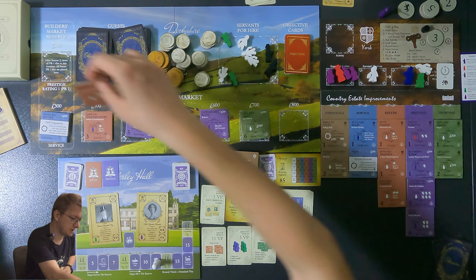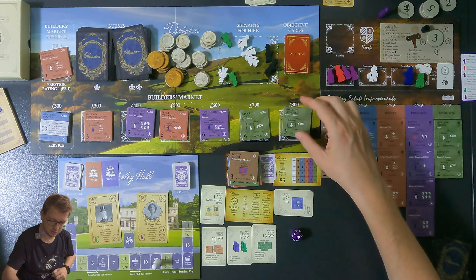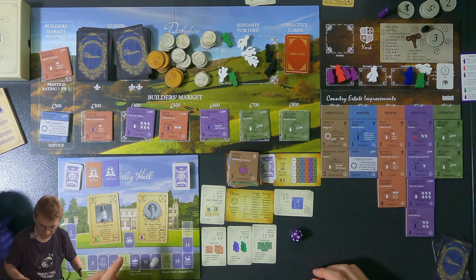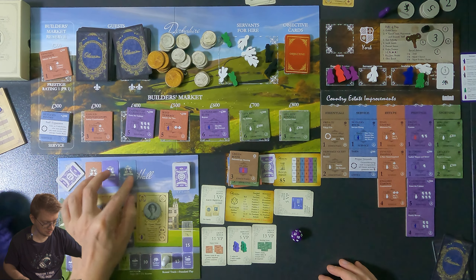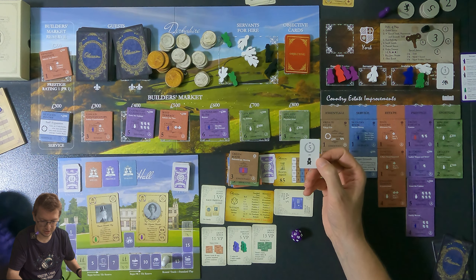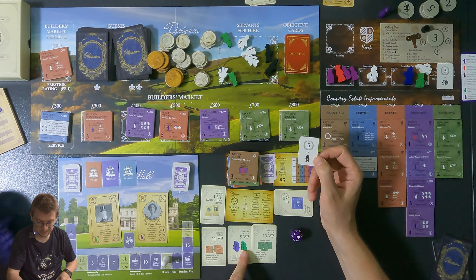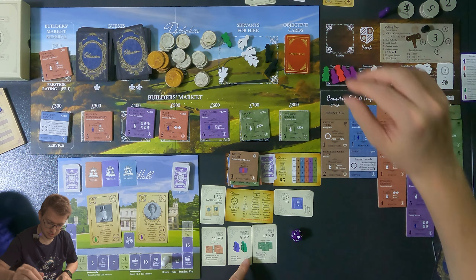That round is done. We move into the last courtship — service! I have three and the AI has two, so I win a victory point card worth five points. I can throw it away and get a valet — then I have the five points anyway without using a turn to get it. I'll discard the victory card and get a valet instead.